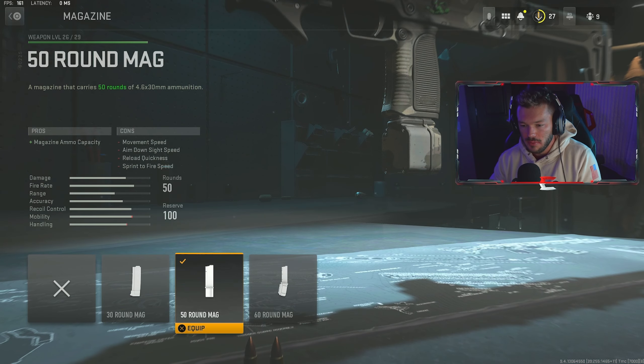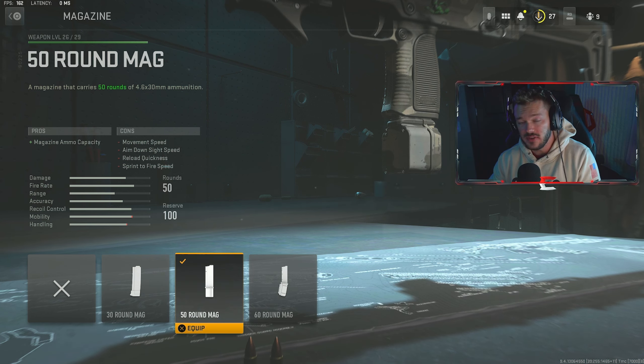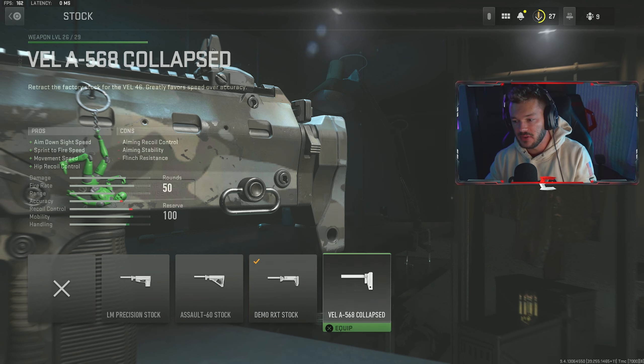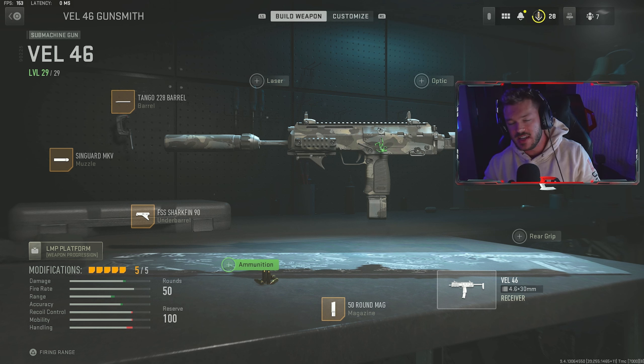I tried the VX Pineapple and Operator Foregrip but I really wasn't liking those — felt like I was getting slowed down for not much benefit in recoil control, so the Shark Fin has been great. Since I'm running around so much, I went with the 50-round magazine. I don't think you need the 60 — it may slow you down a bit too much and the 50 is a nice happy medium. For the last attachment, the Demo RTX stock gives us crouch movement speed, sprint speed, and ADS speed. This is my full setup for the VEL 46. If you enjoyed today's video, give it a like, subscribe, turn notifications on. Run a triple cap, don't be randy — peace!